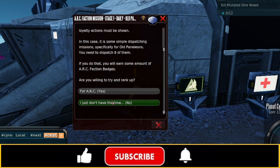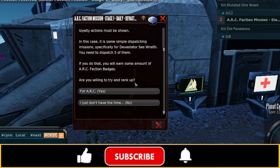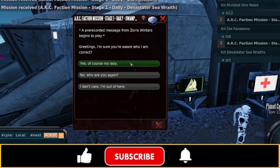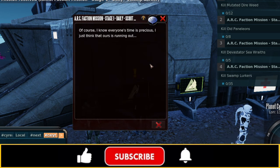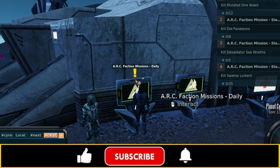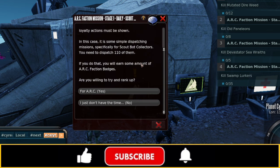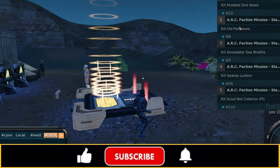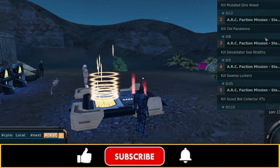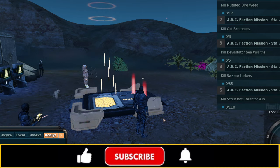First things first, I'm wearing my Viceroy armor. It's not ideal — there are actually better armors out there for the very first one we're going to be up against. However, this is just the one I'm using on the fly. The first part is probably going to be the hardest for most people, and we're going to try and stack these as best as we can. So now we've got all five: Direweed, Old Penelion, Divisteria Sea Wraith, Swamplurker, and Scout Bot.